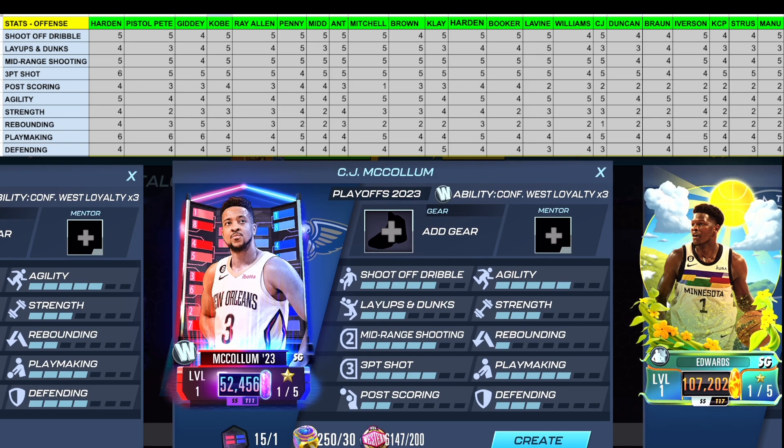Using CJ McCollum as the base example: he has fives in shoot off dribble, mid-range, three-point shot, agility, and playmaking — all very good stats. But when you compare them to the other shooting guards, 15 of the 22 shooting guards that dropped in May share that shoot-off-dribble stat, and 17 share the mid-range. So you start realizing some of those fives are the base minimum you want to see.